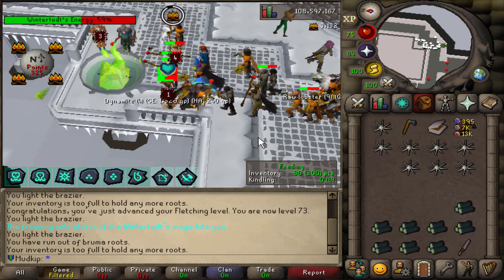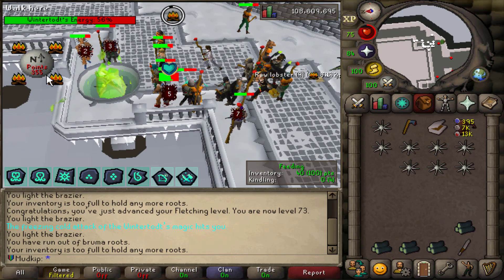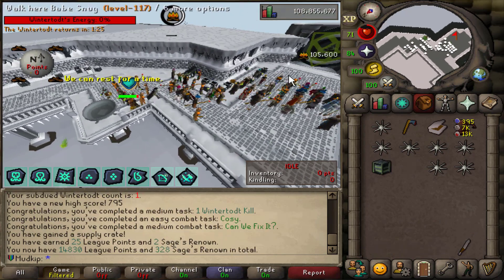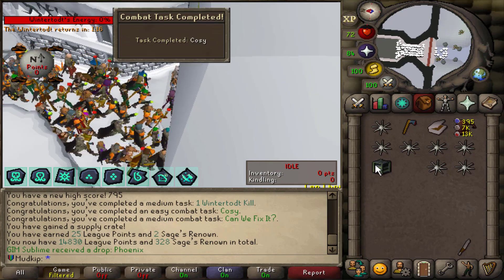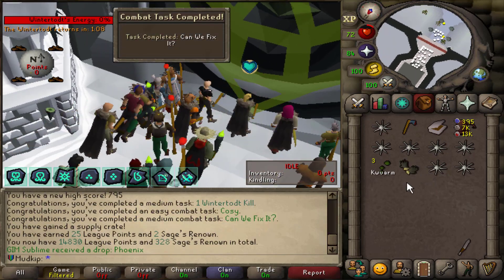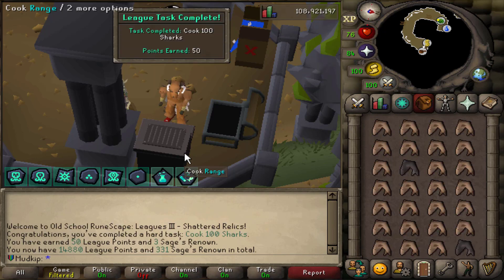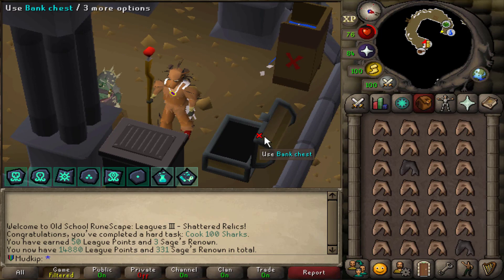Why fletch? There really is no reason to be fletching at Wintertodt - with how fast you can get a full inventory of logs, you shouldn't be missing those 500 points unless you're just really slow or AFK or something. The XP drop is 105k XP, and we get 25 league points for one Wintertodt. We get worm gloves from the first crate - is there a task to equip those? No, not nice then. Just going to cook an inventory of sharks - that is cook 100 sharks done. I'm saving GP for the max cape, so no cooking cape for me.